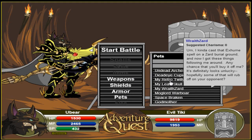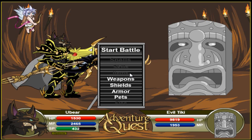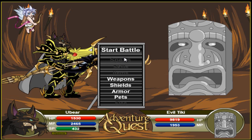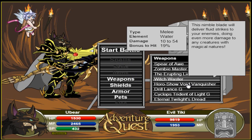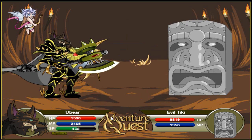Actually, I could put the pet out. It doesn't allow you to equip missed items though, and obviously it doesn't allow you to cast spells, for an obvious reason. So just equip your weapons and click start battle.